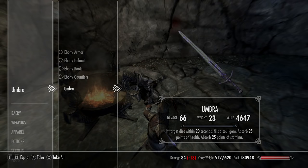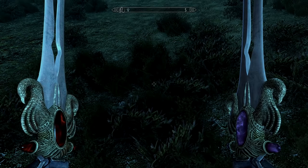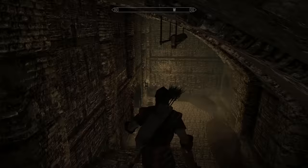Once you defeat Umbra you'll be able to claim the sword. It's not the best looking weapon, but it's great for filling soul gems especially with the added absorption bonuses. Duskfang and Dawnfang are actually the same sword but do different things at nighttime versus daytime. You can also find a sword called Bloodthirst in the rat ways beneath Riften — follow a ghost after hearing rumors from Riften townsfolk.